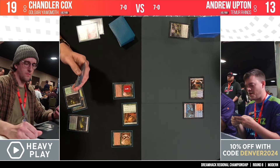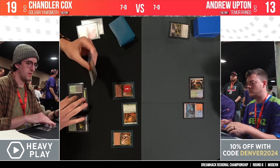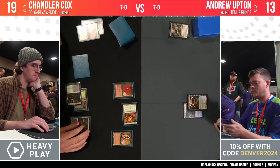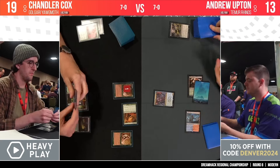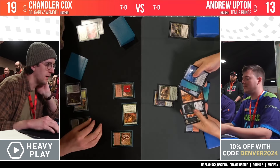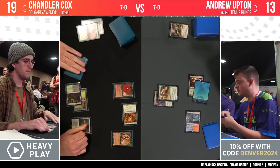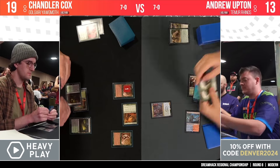Wall of Roots, another Wall of Roots, and a Young Wolf coming in for Chandler. Back to Andrew on turn three — the key turn for the Rhinos deck — and yes, he has it. Shardless Agent cascades and finds a copy of Crashing Footfalls. Chandler has a quick look at what Andrew's working with, and now there are two 4/4 rhinos to deal with. What's the plan for the Yog-Moth player here?